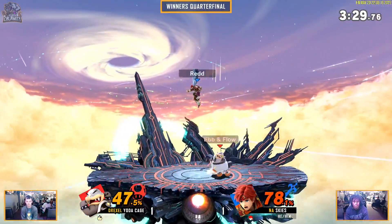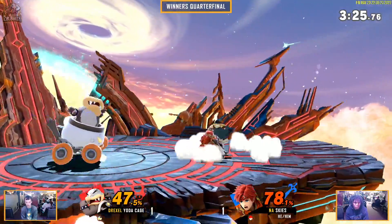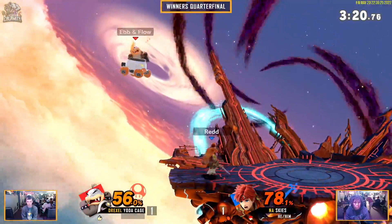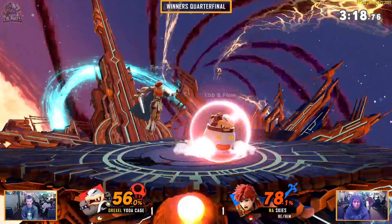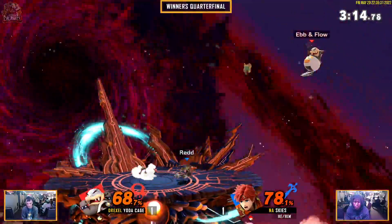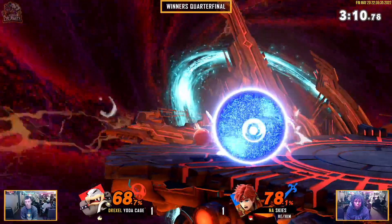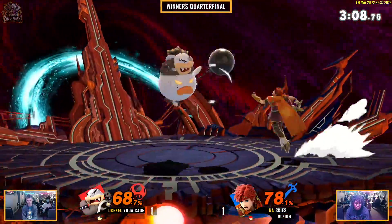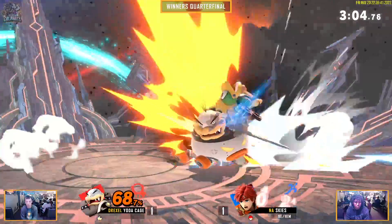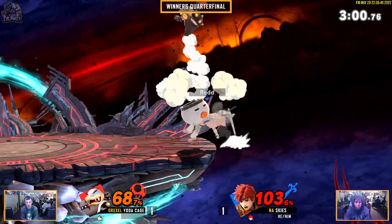Baits the double jump and the air dodge — great stuff to get out of that Mecha Koopa. The cart is prominent. That is a little weak hit and now that side B looking mighty staled. I can't believe he just up B'd to cover that double jump — that's insane. Yoda is just driving around, flying around the stage. The side B movement out of the range of the F-tilt.